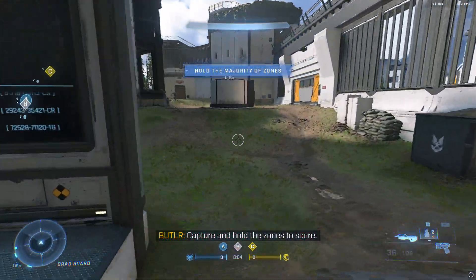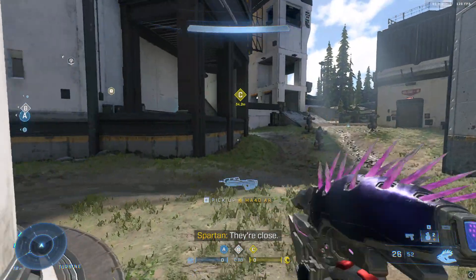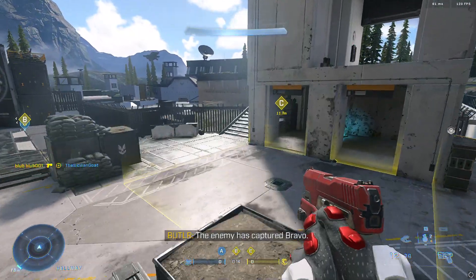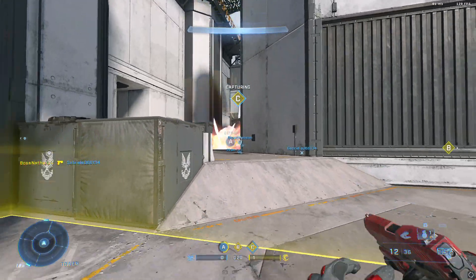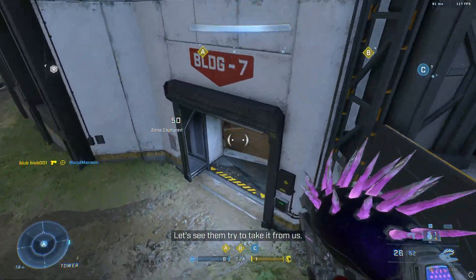Capture and hold the zones to score. The enemy has captured Bravo. Enemy team scoring. Overshield inbound. Let's see them try to take it from us.